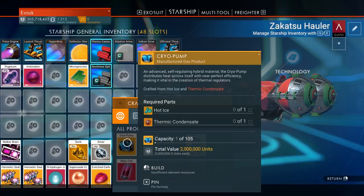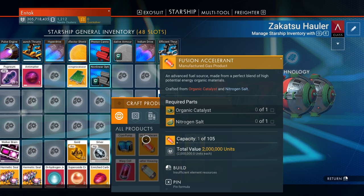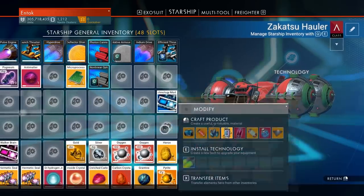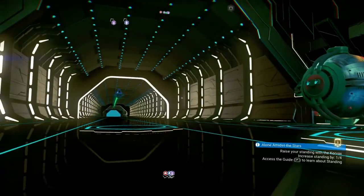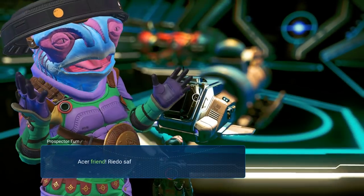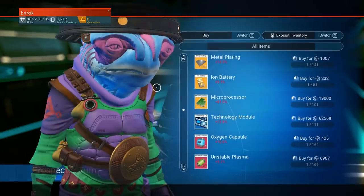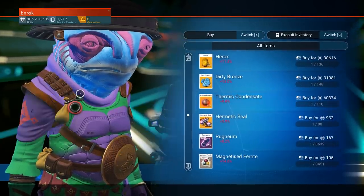It really comes down to what you find easier to source from dealers. Hot ice and thermic condensate seem quicker to find, especially outside high economy systems. I didn't really see organic catalyst and nitrogen salt as readily. For the base level of crafting, it feels like there's a cap on how much you can make. Going one layer deeper — like needing a circuit board and superconductor for a quantum processor — is worth more. Someone said quantum processors sell for 5.2 million, which is significantly more.